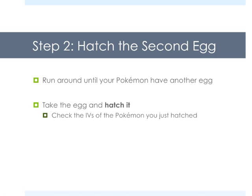Second egg: we're going to run around again — this is after we just rejected the first egg and saved. Run around until your Pokemon have another egg. Take this second egg and hatch it. Check the IVs of the Pokemon you just hatched. Now if you don't know how to check the IVs of a brand new Pokemon, the last slide of this presentation has some tips for you.